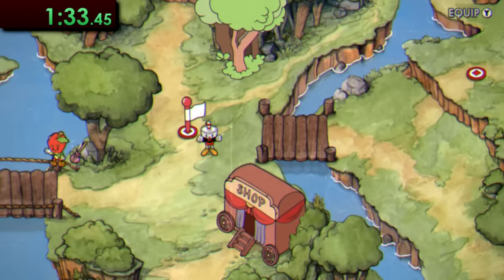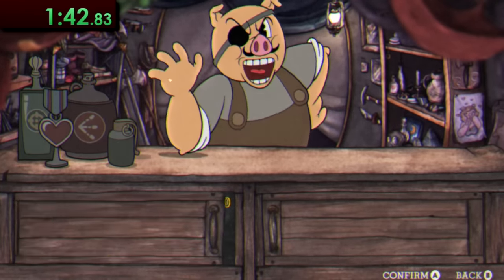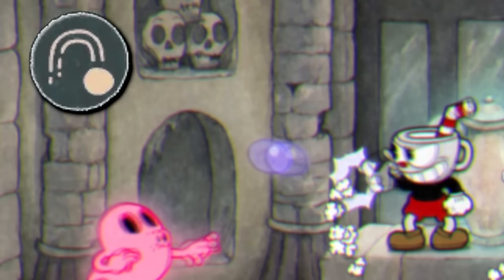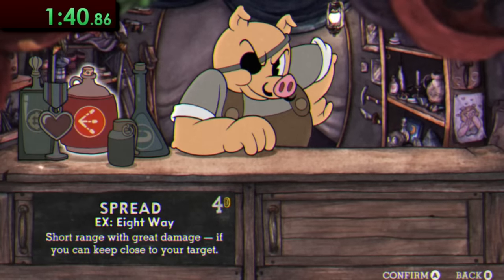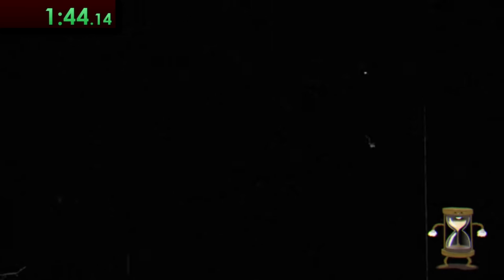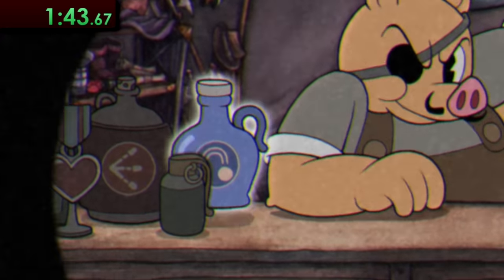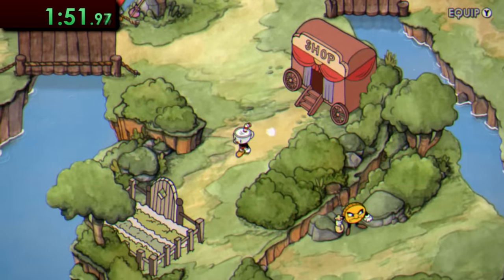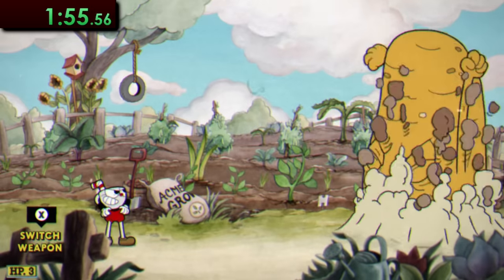Now with eight coins in hand, we can pay our pal to visit for some supplies. For this run, the optimal weapons to get are the roundabout, which kind of acts like a boomerang, and the lobber, which lobs. There's also a small trick you can do at the store to save time by pressing the accept and exit button at the same time on the roundabout, then mashing accept after that. If done correctly, you can purchase both weapon upgrades and exit the shop in one smooth move. With our weapons upgraded, Cuphead's damage output is increased, and we can finally hit up the first bosses of the run — the Root Pack.